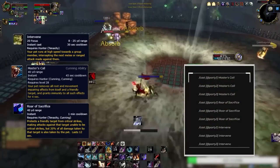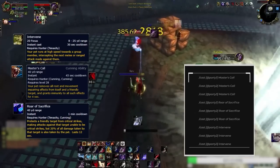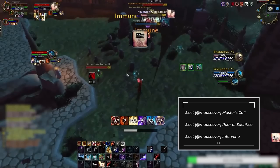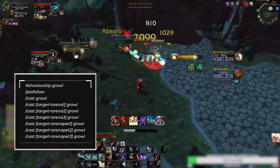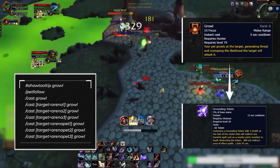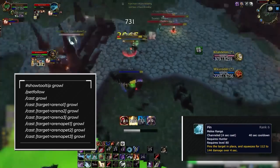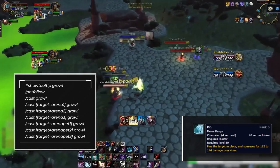Master's Call, Roar of Sacrifice, and Intervene all require you to target an ally or yourself in order to cast them, so using party 1-2-3 macros for these abilities is a must. If you're short on keybind space, using mouseover conditions instead is recommended. The final macro causes your pet to Growl at its nearest target. This makes it super easy to Growl off Grounding Totems, which is important when you're going for Freezing Traps since shamans will always try to ground them. The pet Follow command in the macro is important since it causes your pet to cancel its Pin channel, which you often use on setups so players can't eat your traps — and since your Crab can't Growl during Pin, you have to cancel it in order to Growl.